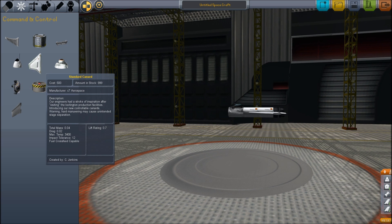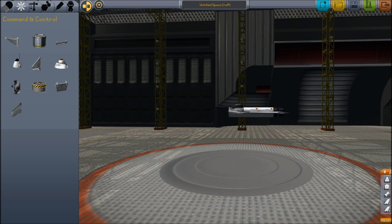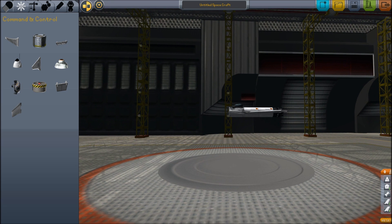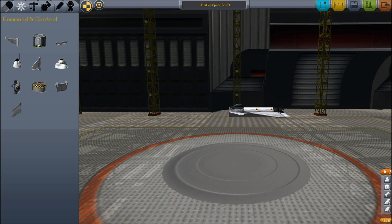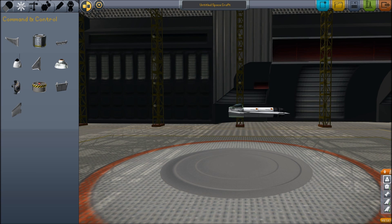We're also going to put some canards on here. A canard goes on the front — that's something important to know. They're actually reversed, so when these point up, these will actually point down. They go on the front to help give a little extra lift. We're gonna press shift and then press A — that's gonna rotate it by five degrees. If you press shift while using the W, S, A, D, Q, and E keys, it's gonna rotate in five-degree increments. This is just gonna give us a little tiny bit of lift, which is gonna be very helpful.